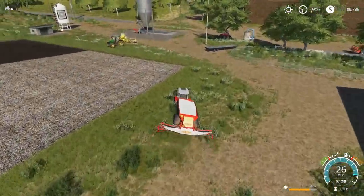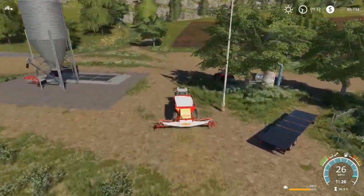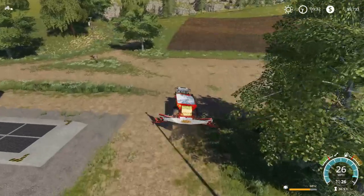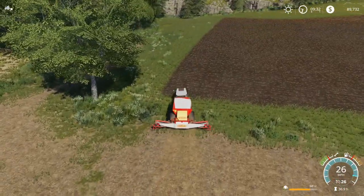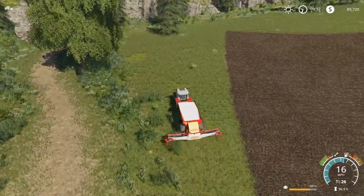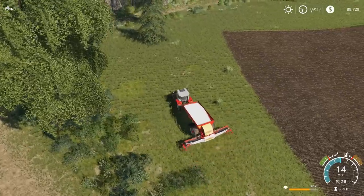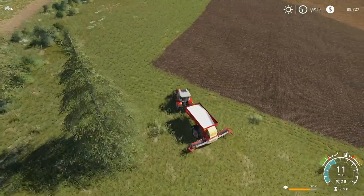One more field to lime. We're getting the bigger spreader doing a working speed of 18 miles per hour, so I may not go through as much lime and fertilizer. That's something we'll have to look into — plus it'll hold more.